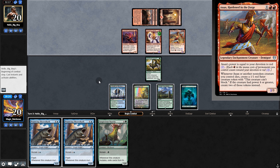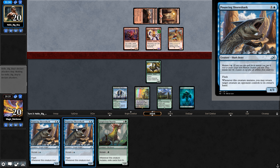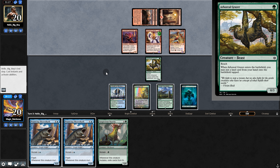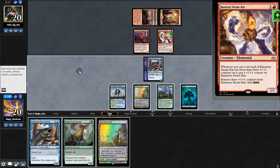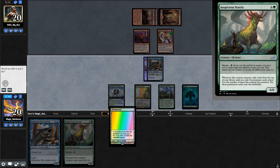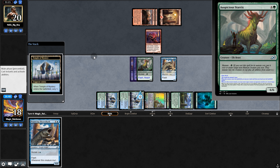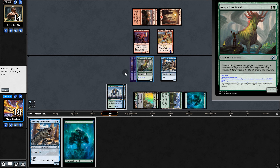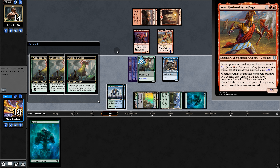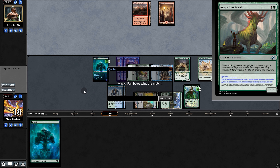Opponent considers attacking — if they do, we'll bounce Annex and kill one of their creatures. They choose not to attack — smart. We play Shoreshark and pray for a land — hooray, extremely lucky! We have Castle Garenbrig. We bounce Runaway Steam-Kin, no Ugin from the hit, but we do have another Shoreshark. Mutate, bounce both their creatures, swing for 13 — opponent concedes.